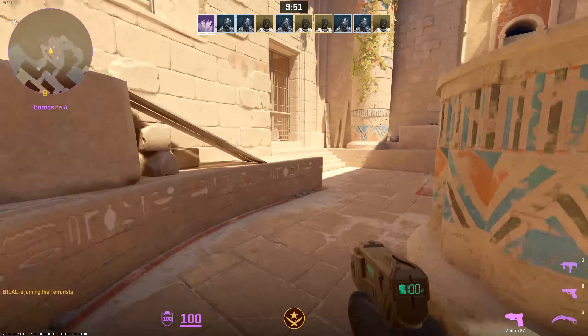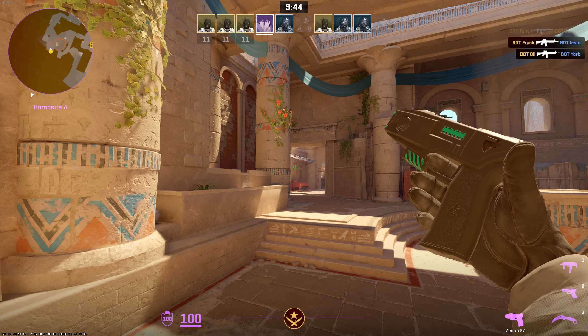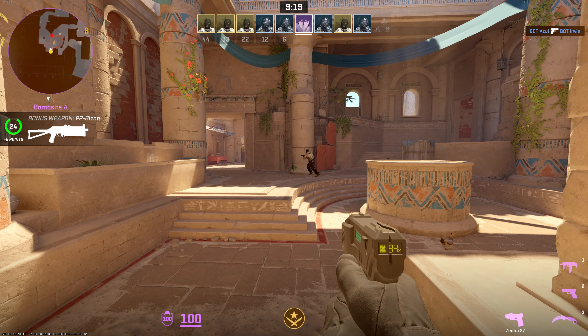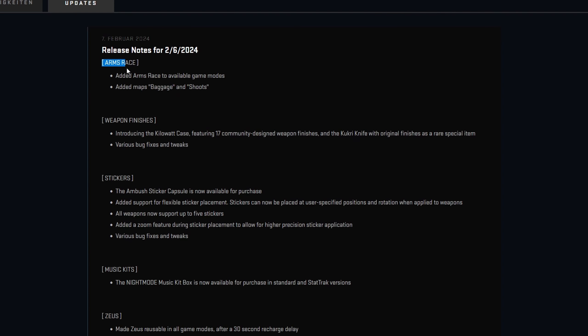The third most important change is the Zeus — it now works differently. In the old version you could use it once and it would drop, but now it will recharge after 30 seconds and you can use it again. I think that's cool because I'm a big fan of the taser, especially in eco rounds. You can also now place stickers on the taser — not sure if you can fit five on it since it's a small gun, but we'll see.